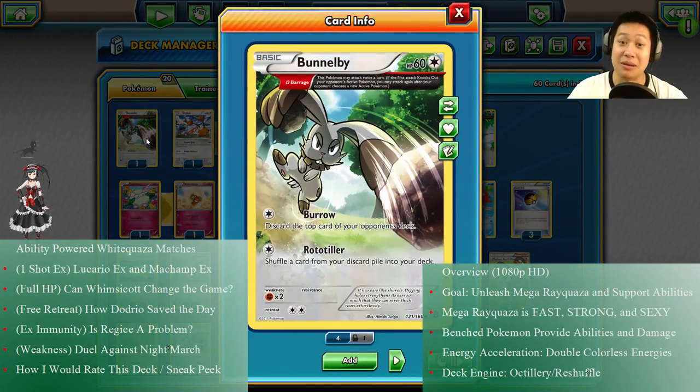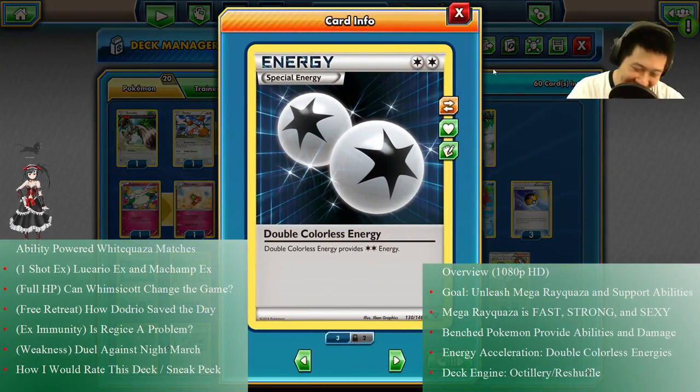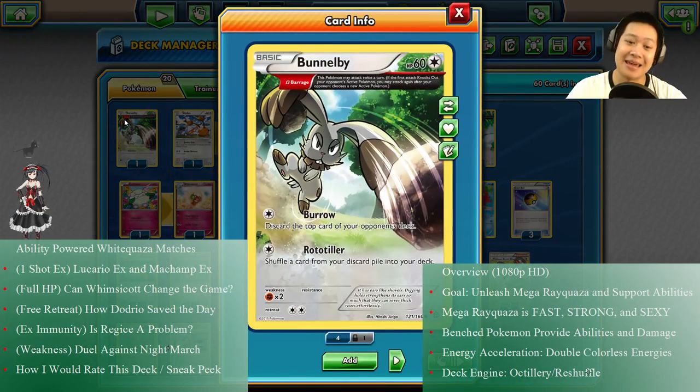We have Bunnelby. Because I know these Double Colorless energies can get discarded — and you're gonna see them get discarded because people put annoying things in their deck. So we got Bunnelby. We can use Rototiller to shuffle cards from the discard pile back into your deck — Double Colorless Energy. And with the Burrow Delta ability, he can do it twice. So you're not getting rid of those.